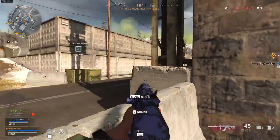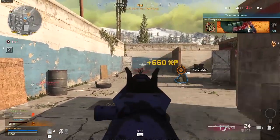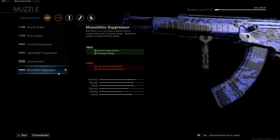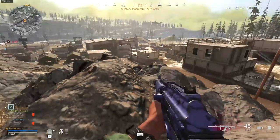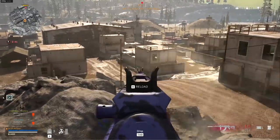We are going for a max damage range and very low and controllable recoil build. The Galil kicks like a bronco, so you need this recoil control. The first attachment I am using is the monolithic suppressor for more damage range and sound suppression — still the best attachment in the game for any AR, so easy choice. Next up is the XRK Zodiac S440 barrel for maximum damage range, extra bullet velocity, and some recoil control. Combined with the monolithic suppressor, this will give you the maximum damage range.